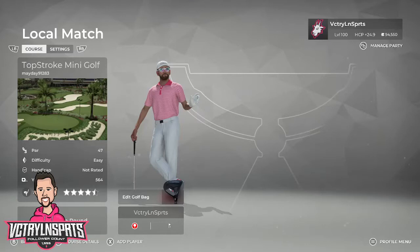From PGA Tour 2K21, this is a creative outlet for less serious designs — such as mini golf, par 3, adventure routing, and fantasy courses — while still testing designers' skills to produce the highest quality product they can for a contest. This is not a judging playthrough, as the course has already been judged by a trusted panel of players and designers. For full details or future opportunities to enter a VLS Contest Series event, head to victorylanesports.com.